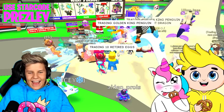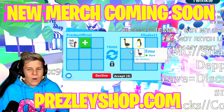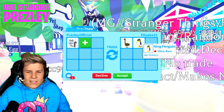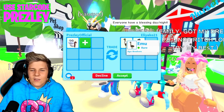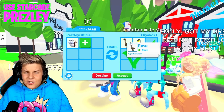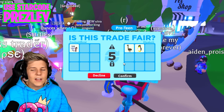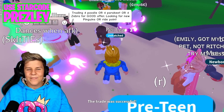Instead of trading 10 retired eggs, let's see if anybody wants to trade for one of our retired eggs. He put in an emu and also a king penguin. I haven't traded the emus in quite a while, so I don't really know how rare they are. They were from the Aussie egg and are only a rare pet, but they might be super rare now because they've been out of the game for such a long time. Let me know in the comments — are the emus that rare? We've got a king penguin and an emu for the retired egg. He said please, he really wants it. I think we should accept this just to give us some good luck — we're completing the first trade, that's got to give us a little bit of good luck. Let's accept the trade. Our first trade is done.